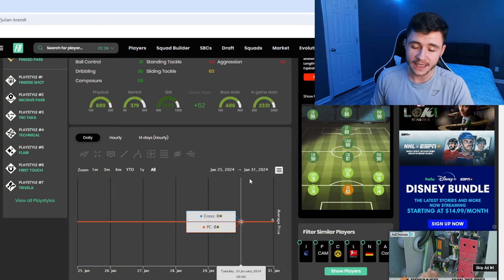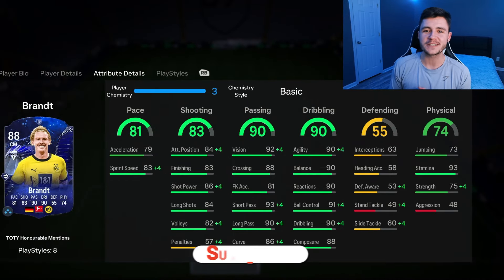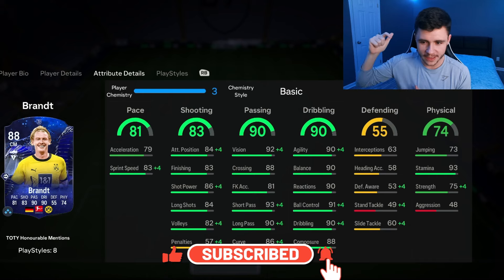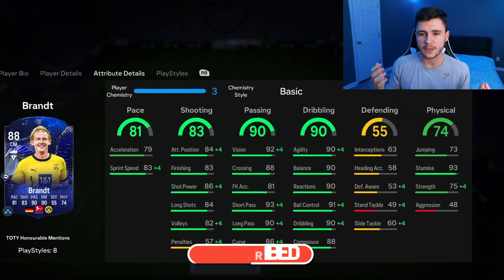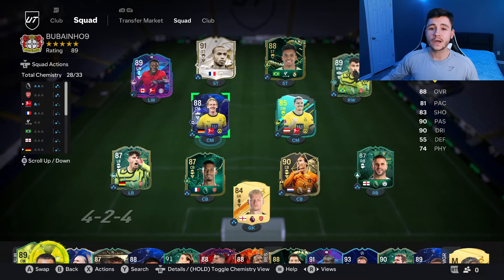With the Hunter he becomes a 90-rated center attacking mid in game, which is very interesting to test out. As always, if you enjoy these FC24 player reviews, go ahead and leave a like on today's video and consider subscribing if you're new. This is the team we're going to be using in Division Rivals to test out the Brandt card, playing him at center mid in the 4-3-2-1 formation. Let's jump into game number one.